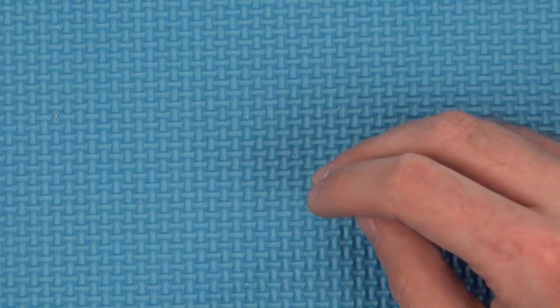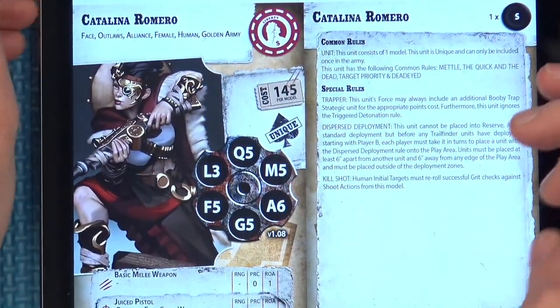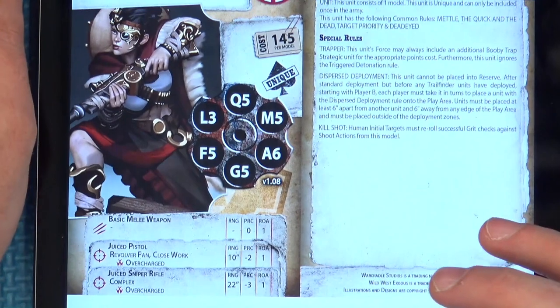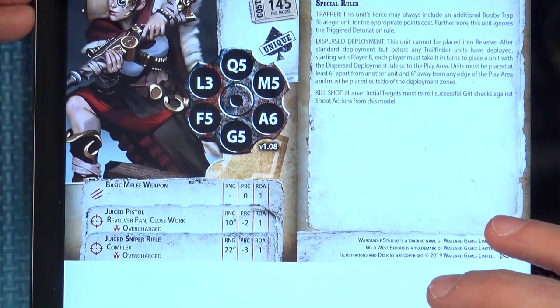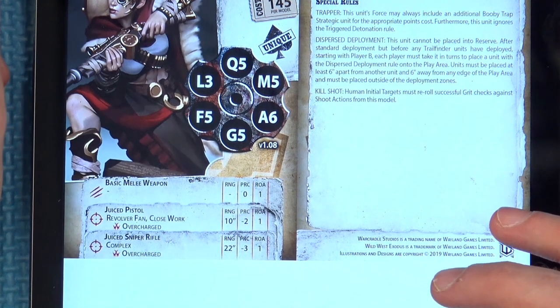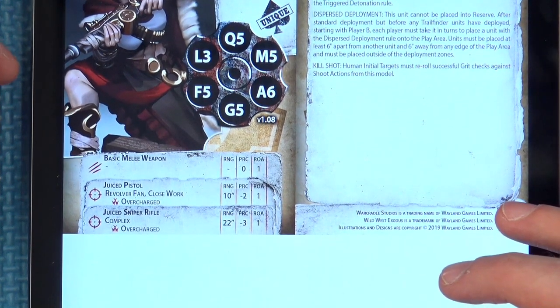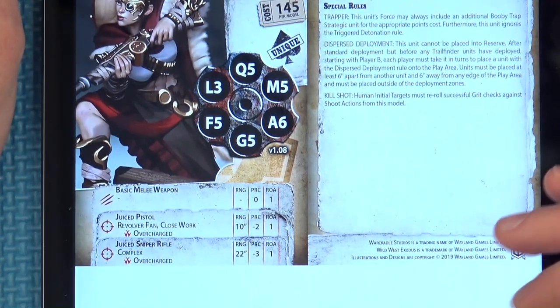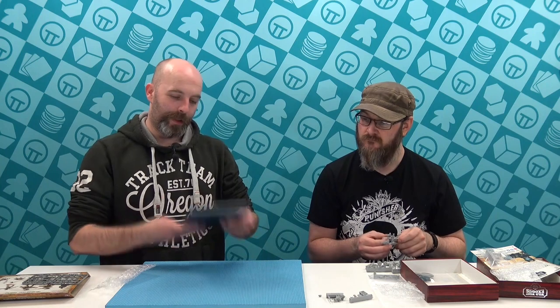Let's have a quick look at her on the iPad. She's got basic melee weapon, just pistol which can be overcharged, range 10, piercing minus 2, rate of attack 1. The sniper rifle is really nice - 22-inch range in this game is quite huge. I think I'll have to read the rest while she's being built. The scope's nice.